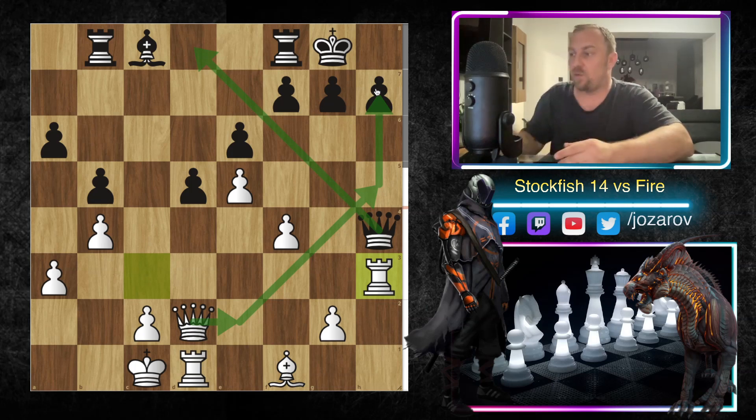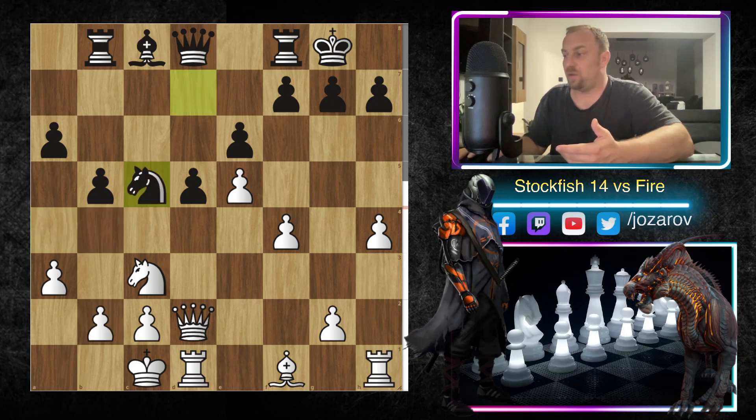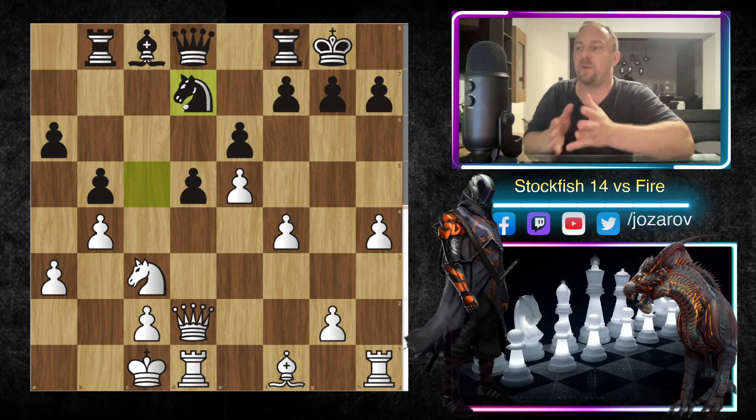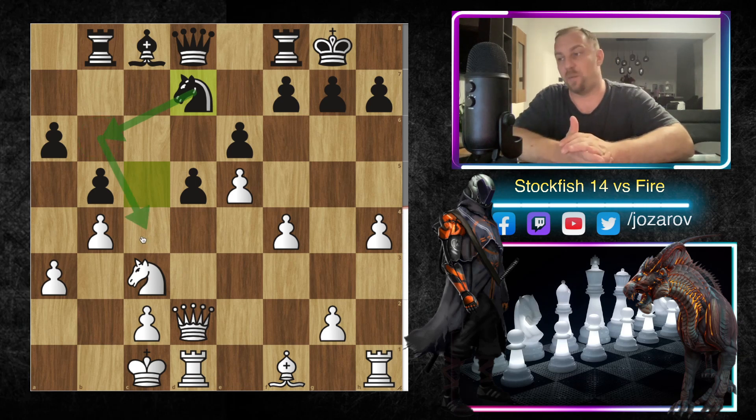In opposite-side attack games you sometimes want to sacrifice pawns just to open files against your opponent's king. So even if knight takes c3, rook to c3 — if Black takes, you get rook to h3 again, then Black retreats with the queen, White sneaks in with the other queen, the h-file is open, and Black is tactically lost. So knight to a4 is not working either, and Fire tried knight to d7 with a repositioning idea — trying then to play knight to b6 and knight to c4.